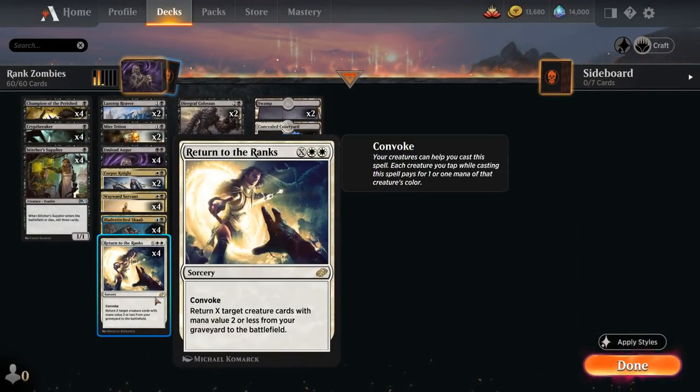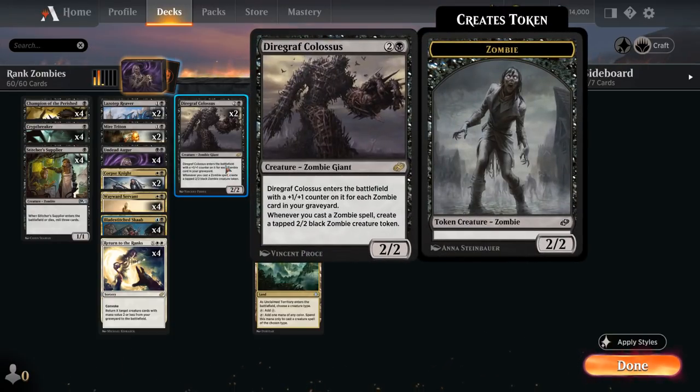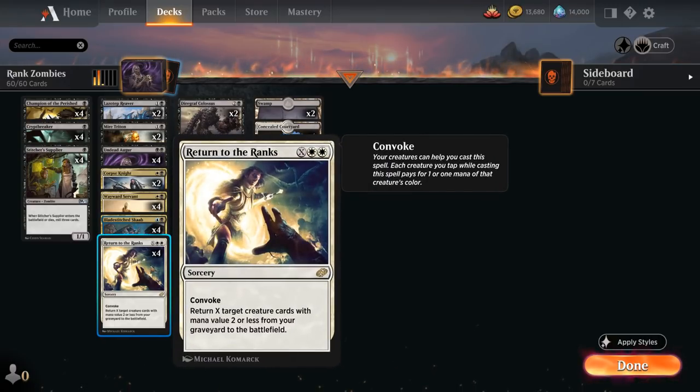The deck features four copies of Return to the Ranks, the Sorcery for X and Double White with Convoke, meaning we can tap any number of untapped creatures we control to help pay for the mana cost. This ignores summoning sickness, and we can tap a white creature to help pay for the white mana cost. We can potentially cast Return to the Ranks without tapping any lands, which is part of what makes it so powerful. We can return X target creature cards with mana value 2 or less from our graveyard to the battlefield, and besides our two copies of Diagraph Colossus, we can get back every single creature in the deck.